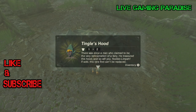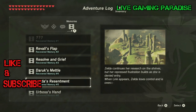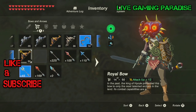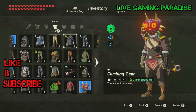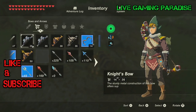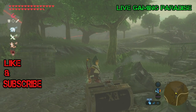It's Tingle's Hood — it's about a man that wanted to be a fairy, something like that. I don't really know what the story is about, but that's what it says. Put your cap on if you want to try it on — there it is, Tingle's Hood.